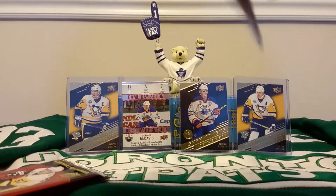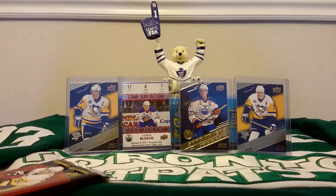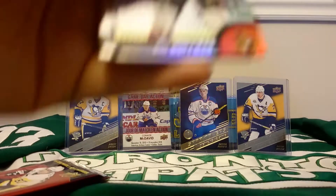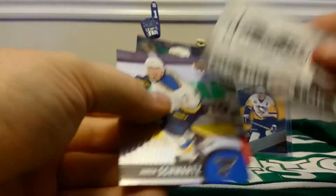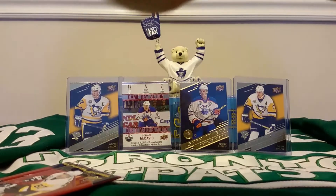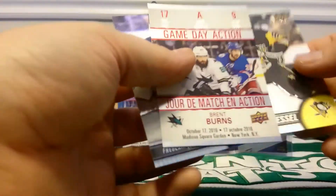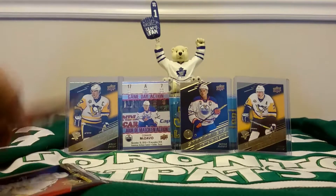Nikolai Ehlers. Base card inserts. Mike Hoffman. Jaden Schwartz. Jonathan Taves. I already have that checklist as well. Phil the Thrill. Brent Burns. Frederick Anderson. So that's two Brent Burns checklists.